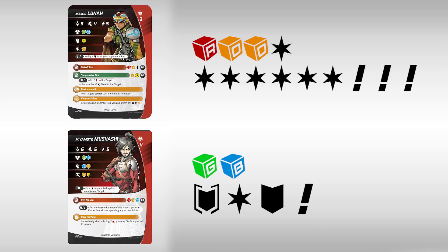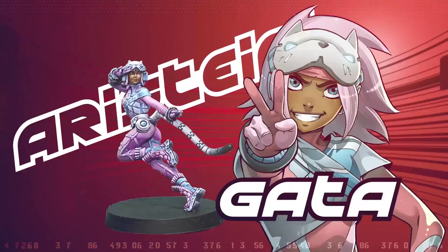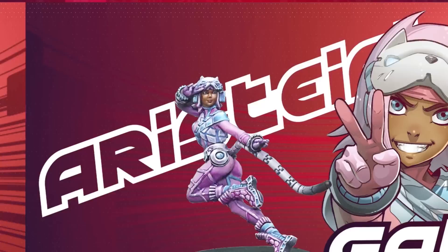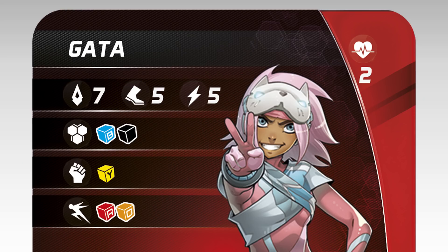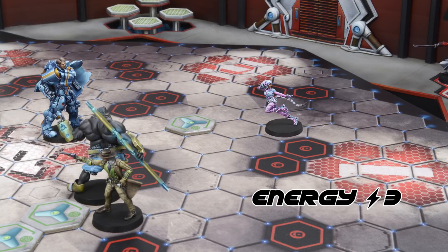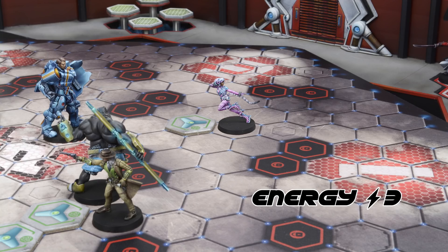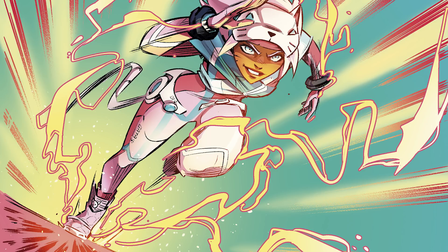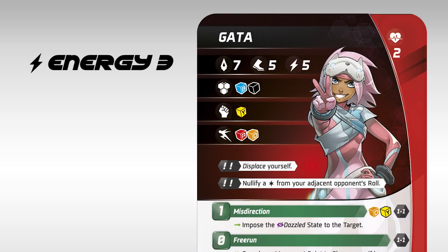Luna's roll is impressive. Musashi is still able to nullify one whole orange die thanks to his critical block symbol, but he gets damaged anyway. Gata's activation: Gata launches off by spending two action points to move, which gives her five movement points. She uses three of them to move onto a space adjacent to an obstacle so she can free run off it. Free run is an action with no action point cost, and it allows Gata to spend one of her movement points to gain ground in an unusual way — effectively, she jumps over the obstacle and has one movement point left to move next to Maximus. When Gata spends another two action points to move, she performs free run and places herself on the far side of Maximus, right at the center of the scoring zone.